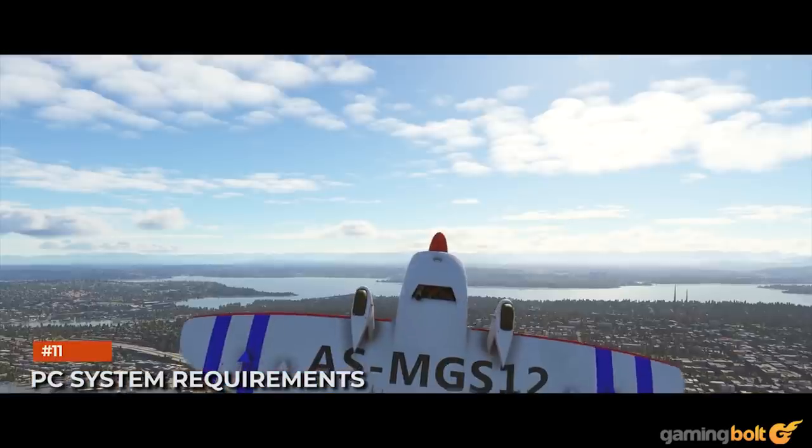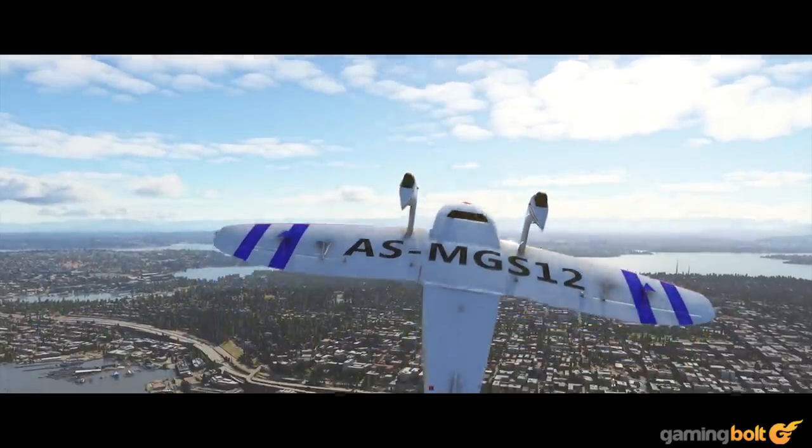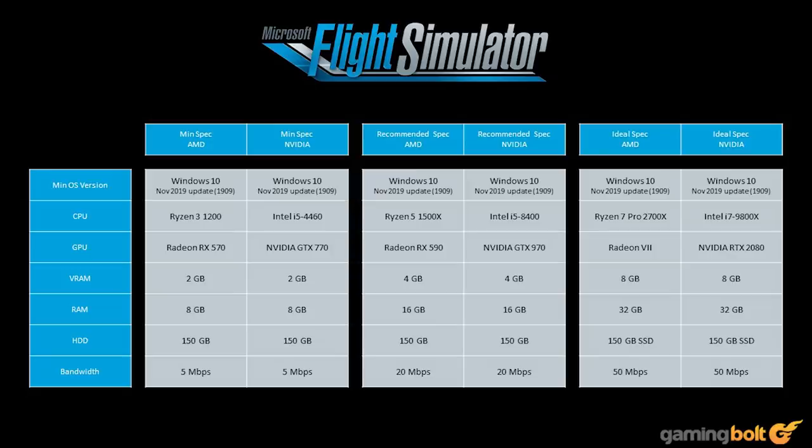PC System Requirements. In terms of system requirements on PC, Microsoft Flight Simulator needs a Ryzen 3 1200 or Intel i5-4460 with a Radeon RX 570 or Nvidia GTX 770 with 2 GB VRAM at minimum. It also needs 8 GB of memory and a 5 megabit per second connection. The recommended specs include an Intel i5-8400 or Ryzen 5 1500X, an Nvidia GTX 970 or Radeon RX 590 with 4 GB of VRAM, 16 GB of memory, and a 20 megabit per second connection.